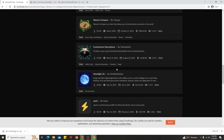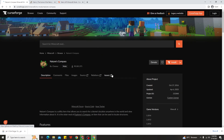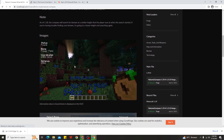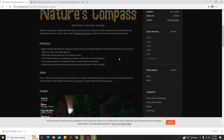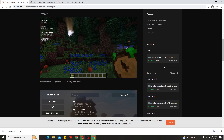Let's go ahead and filter for only the Fabric version for 1.19.4. For example, the Nature Compass mod — click that and scroll down. Before downloading any mods for the Fabric version, make sure you read the description to check if there are any requirements. Once you've read the description and confirmed no additional requirements are needed, go ahead and download the mods. Be careful when downloading because the main file listed may actually be for the Forge version, not Fabric.